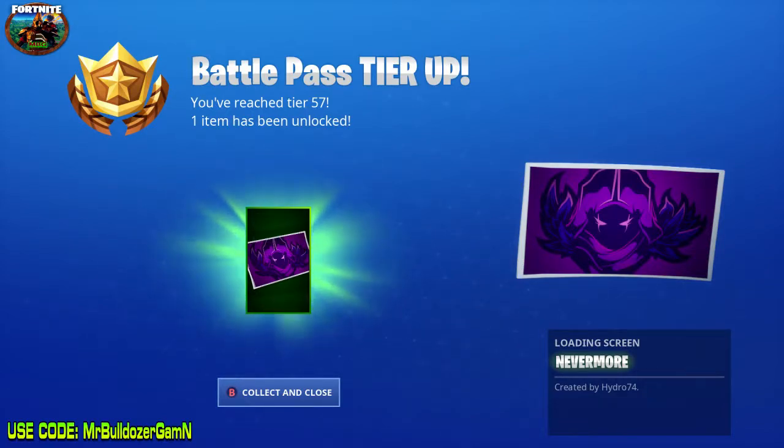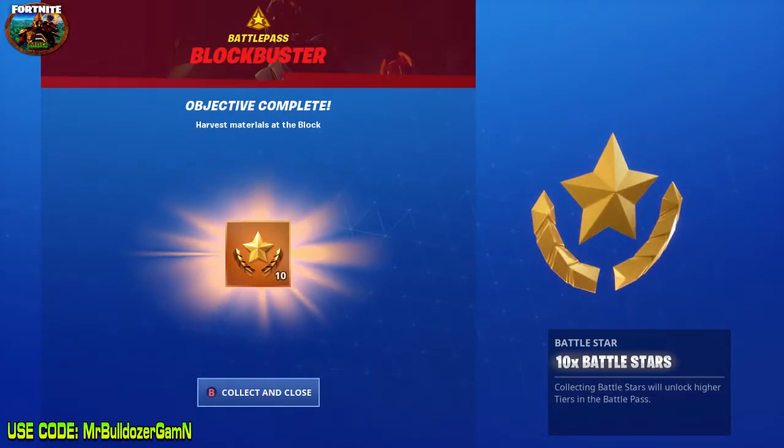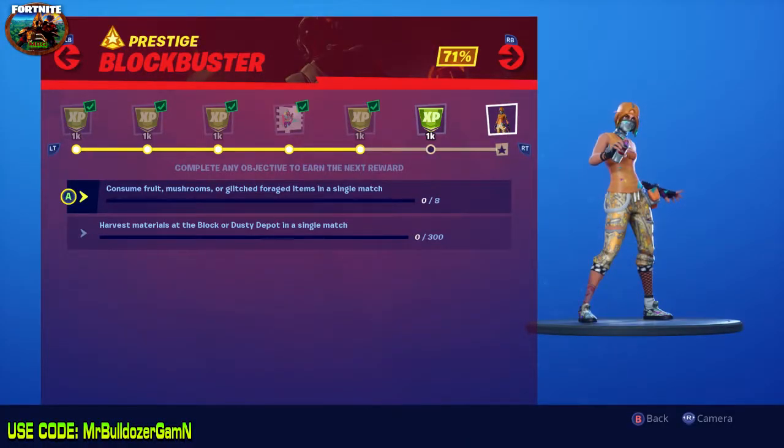We probably did get some wood from the chest, but notice we completed the challenge before we even destroyed that third set of pallets. There's your reward — this is for reaching tier 57 because you've got a battle pass. You get 10 battle stars. Tell me down below how you like this season. Do you like the fact that you get so many more challenges and you're able to rank up your battle pass a lot faster? We get 14 regular challenges and then the weekly daily challenge on Thursday — so 15 challenges total.